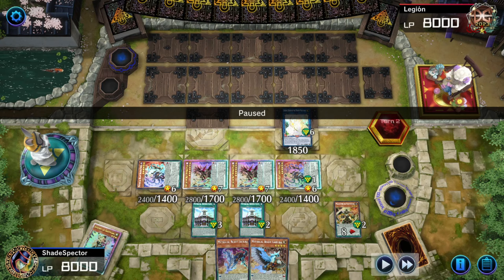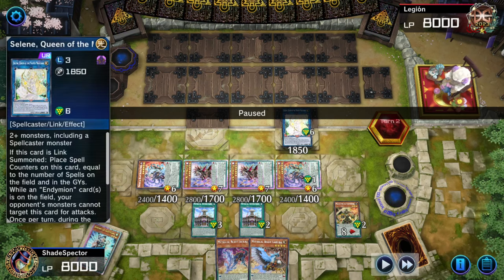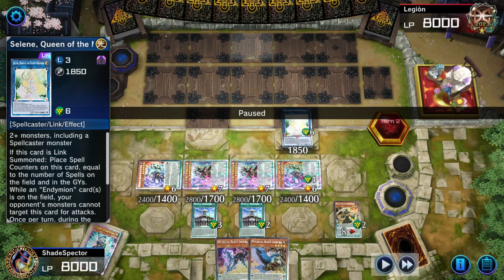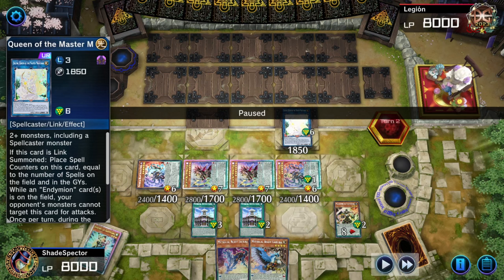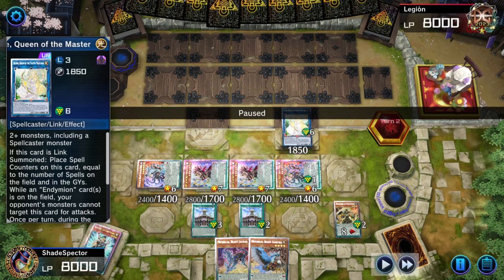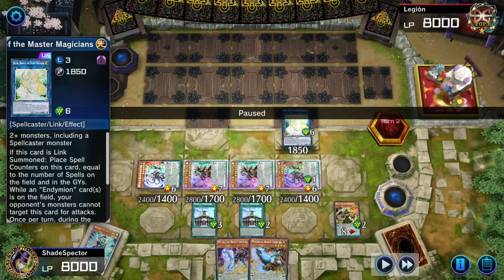And then you ended with what? Two Spell and Trap negates, two Effect Negates, and whatever you want with Selene, correct? Two Garuda Bounces — don't forget about that. So this is five disruptions. We have six: two Spell and Trap Negates, Selene which is a hit, and Garuda makes six. You have six disruptions here for the opponent drawing four extra cards. Considering you don't want them to draw, but considering that, it's not bad at all.